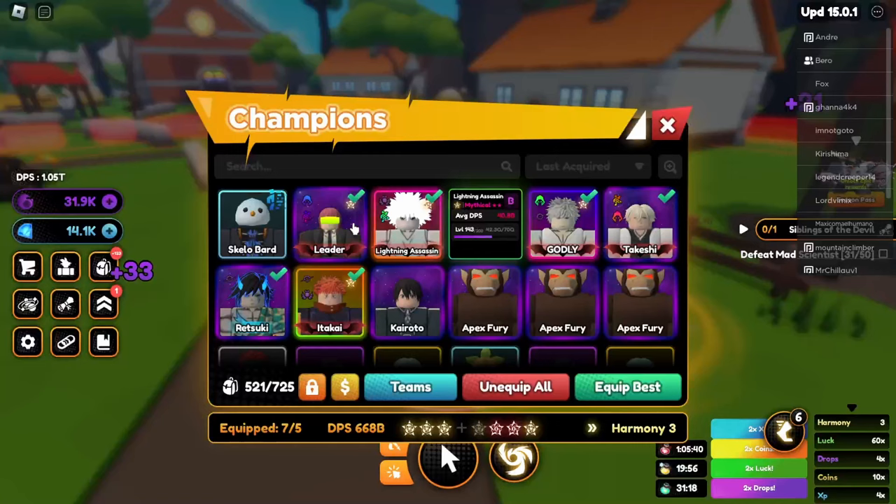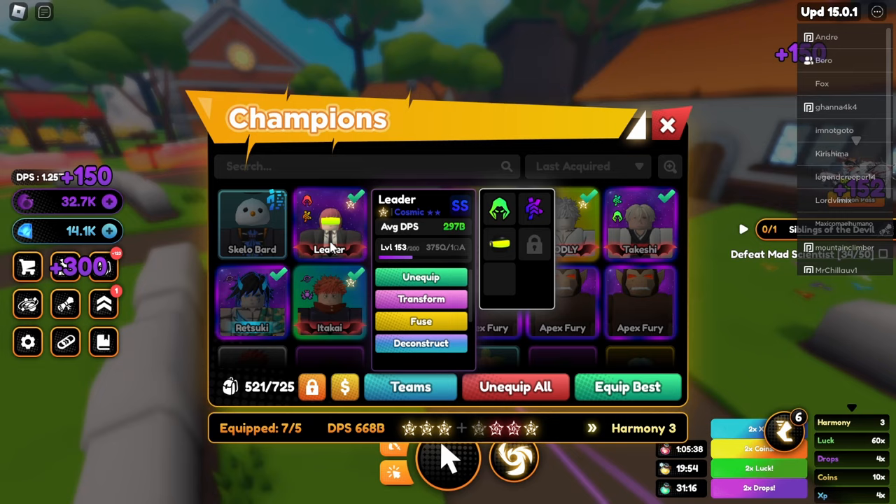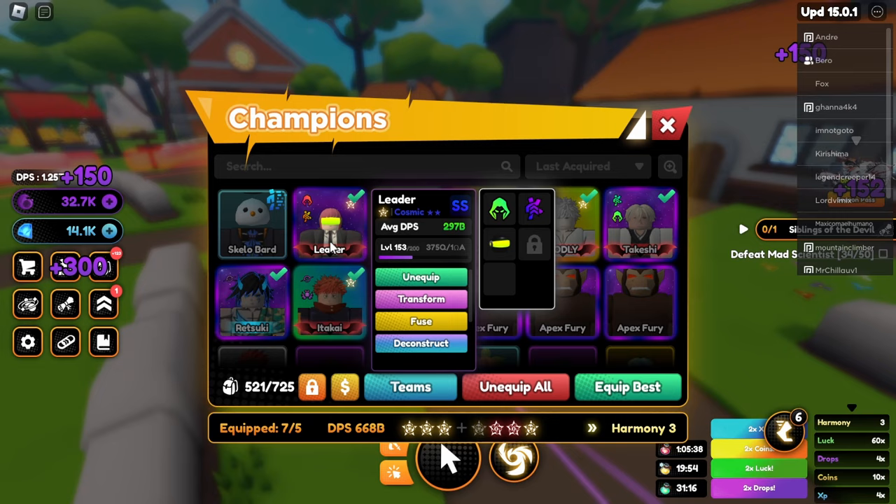What we're gonna do is use this Icon Orb and fuse it into our best champion. Right now these are the stats of my champions — as you can see, it's not really that good. They're mostly below level 150.